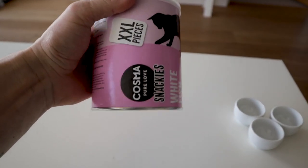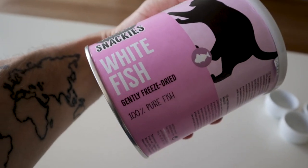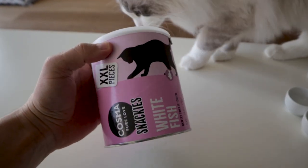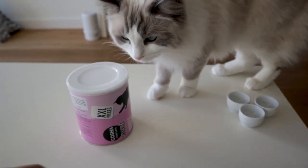Step one: get your treats. For us it's the Cosmosnaki Cats Lover, especially the white fish flavour. We just got our first delivery, which you probably saw in our previous video. I think he's a little bit hungry now, so hopefully he will participate.